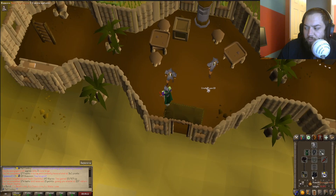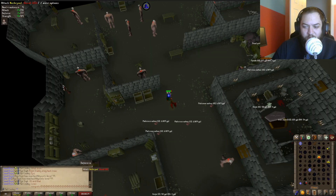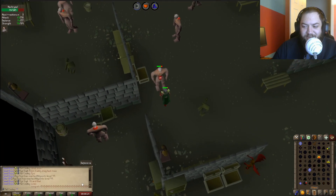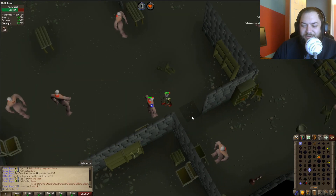I'll change up my outfit a little bit. I gotta show you what RGS is up to - check this out: he just randomly gets a visage, then randomly gets 99 hit points. Crazy stuff.